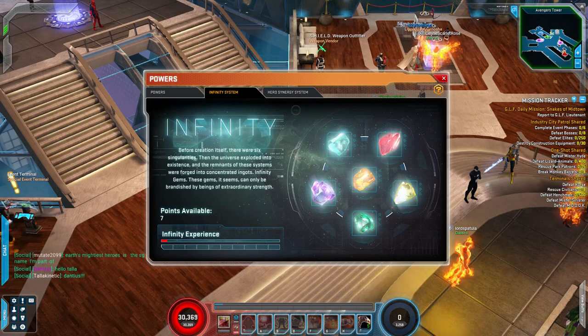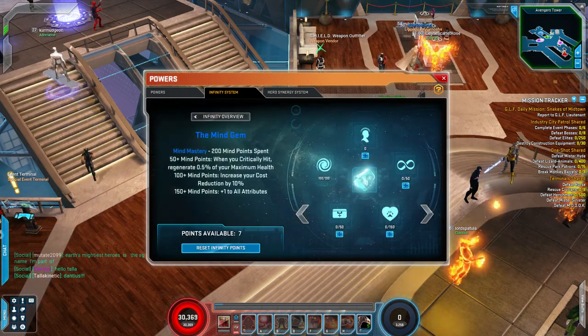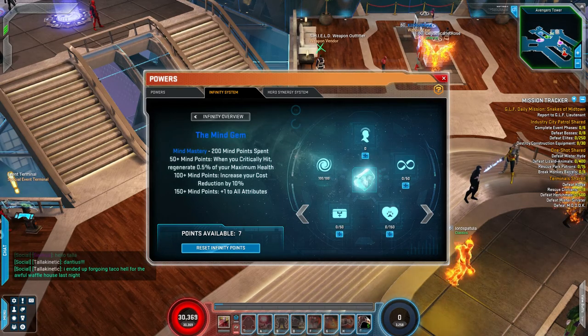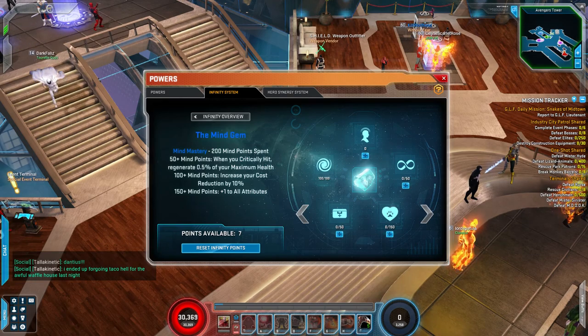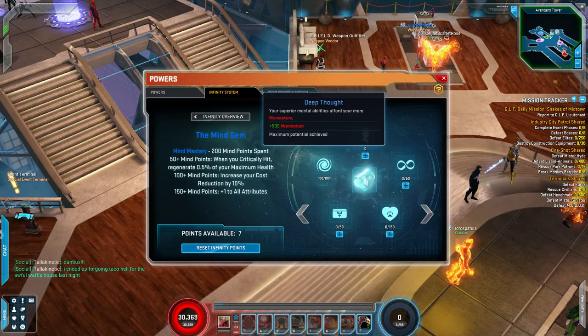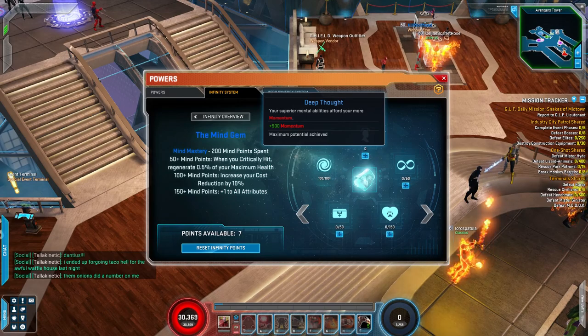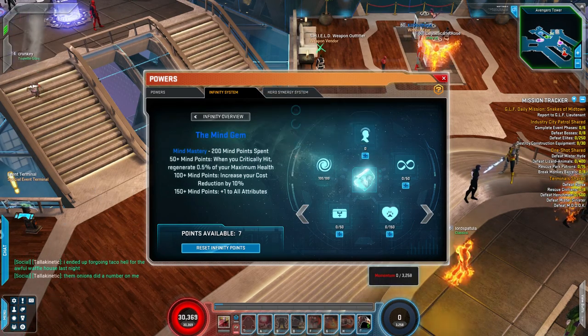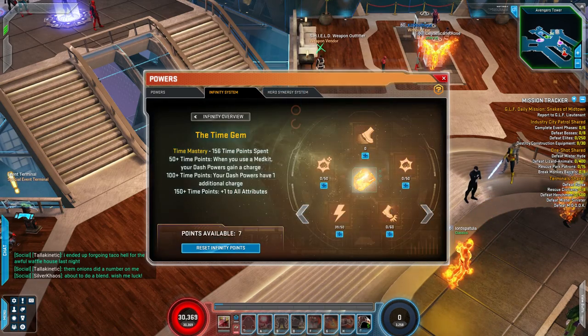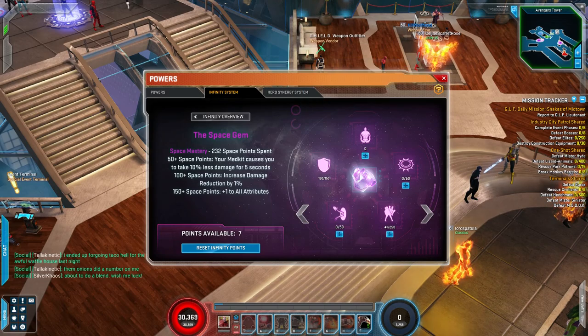Now let's talk about the infinity system. The way this works is you have 6 infinity gems, each of which has a slot of its own options you can add your points into. These infinity points are earned just through playing the game — whether you're leveling up or if you're max level, this is basically experience that just keeps going and keeps adding new points as you hit your target. For someone like Juggernaut, I went into the mind gem and the first thing I did was max out the option that adds 500 momentum, because his damage is heavily based on momentum.